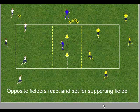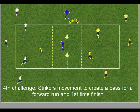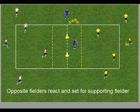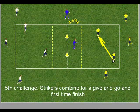The opposite fielders again react and set the ball back to a supporting fielding player. The third challenge is for the strikers to play a through ball for the second striker to run onto and finish accurately with a first-time shot. The pattern is repeated — the ball is set to a supporting fielder and the strikers react.